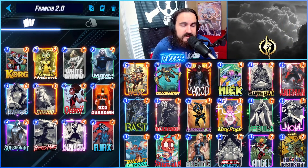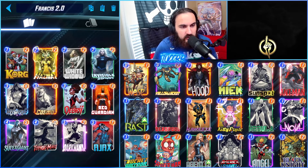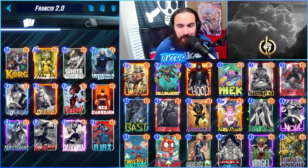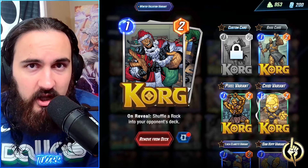You're using Ajax to maximize with Typhoid Mary for your side of the board, Hazmat for some global maximization, and you have Mystique to copy this since it is an ongoing card. Here's the deck list. Since there is so much Arishim at the moment, you have Darkhawk in this list, and Korg for your potential turn six play. You're also using this to be able to play Mystique under an Invisible Woman.